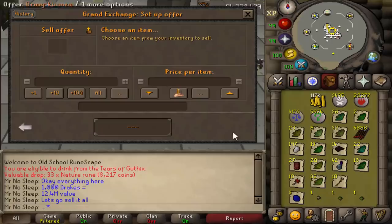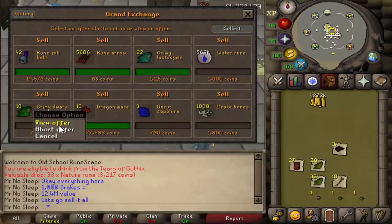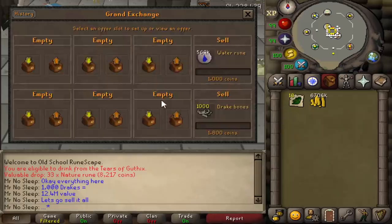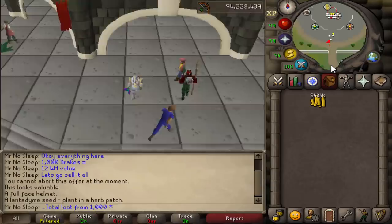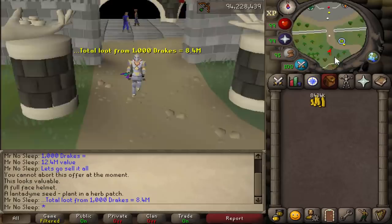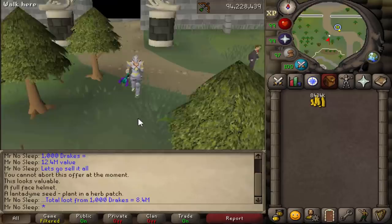The Drake bones did not sell for even 2.2k — they didn't even sell for 1800. I'm not sure what these bones are going to stabilize at. I feel like not enough people are killing Drakes and collecting the bones — most people here leave a lot of drops on the ground. At the end of the day we ended up selling the bones for 1700 each and received 8.4 mil from 1000 kills of Drakes. After subtracting the 19,000 Zulrah scales and 5000 darts, plus all the potions, the profit really isn't there.